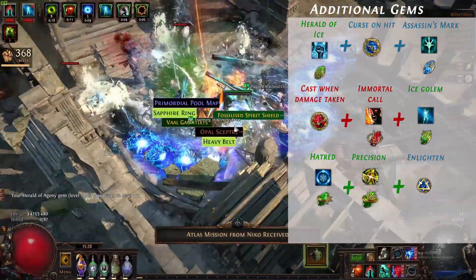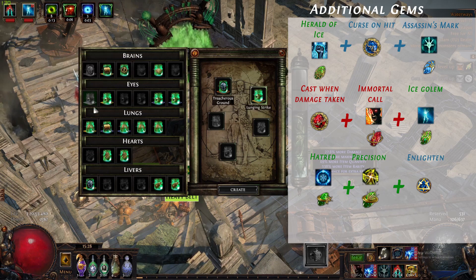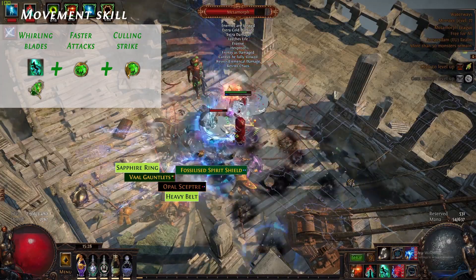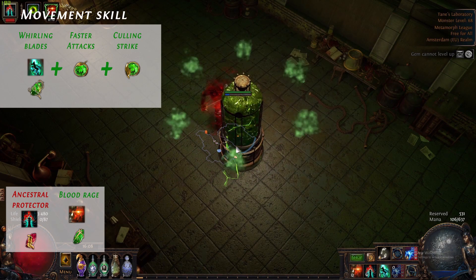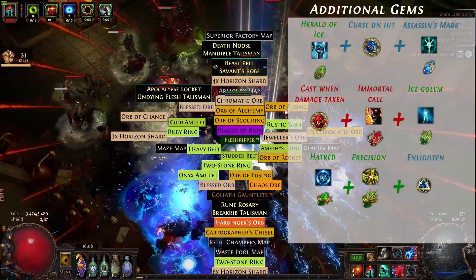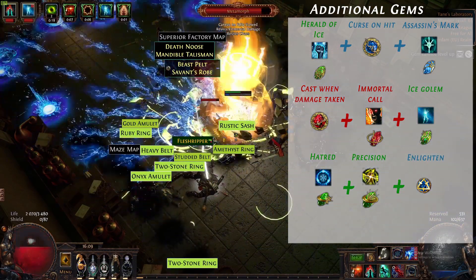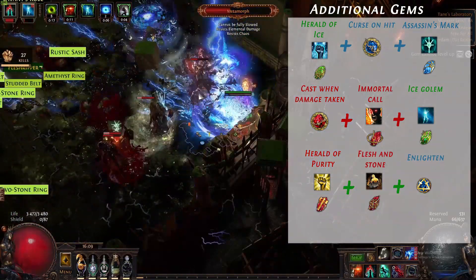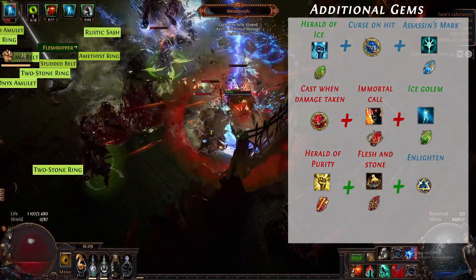For our auras we use Hatred and Precision linked with Enlighten Support. You can balance this by using a low-level Precision and drop the Enlighten, or level up Precision with a level 3 or 4 Enlighten for more mana. We also use Whirling Blades linked with Faster Attacks, and we're using Ancestral Protector for attack speed and Blood Rage. If you're playing with an Aura Bot, they usually cover Hatred, Precision, Wrath and similar auras. Since you can't get Heralds from an Aura Bot, we use Herald of Ice, Herald of Purity, and Flesh and Stone in Sandstance. Sandstance blinds nearby enemies for increased survivability and you take 11% less damage from attacks from enemies that aren't nearby.